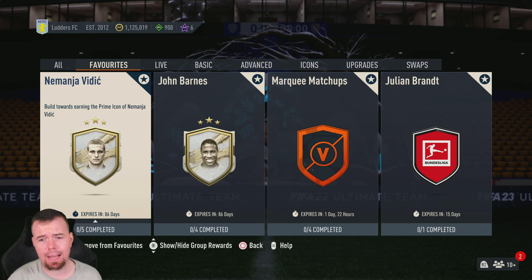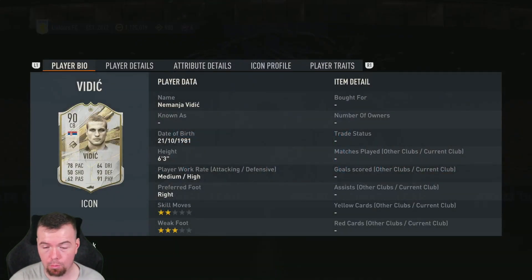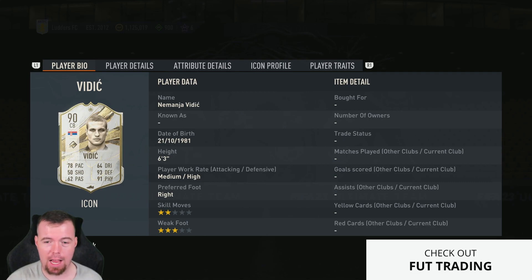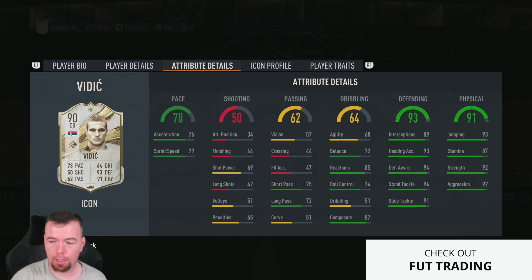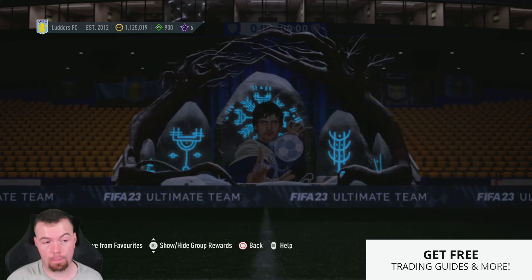Yo guys, what's going on — KingFlipper here and welcome to another icon SBC video. Today we have the man himself, the prime icon Namanjavich. Here are the stats of this card: medium/high work rates, really good stats. It's a decent looking card, it's a shame it's not a well cup icon one because that would have been unbelievable.